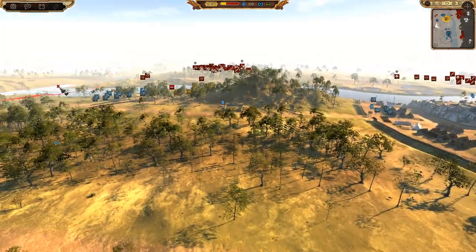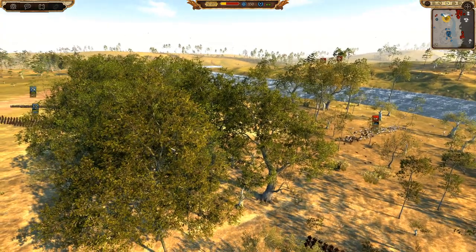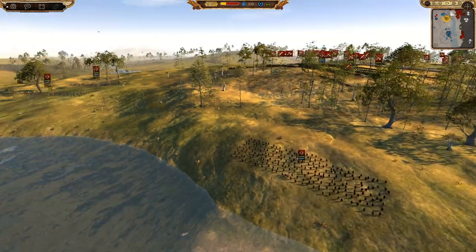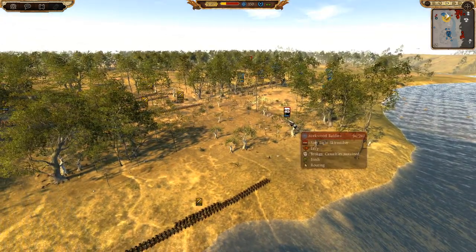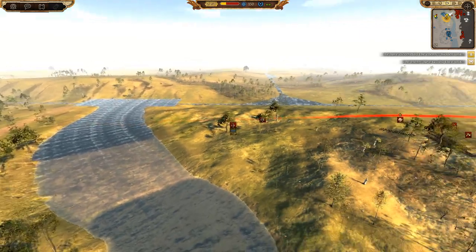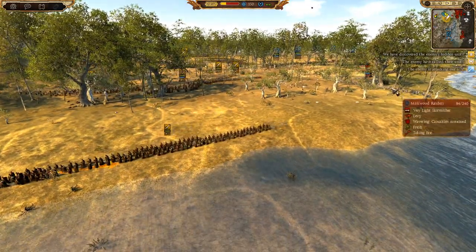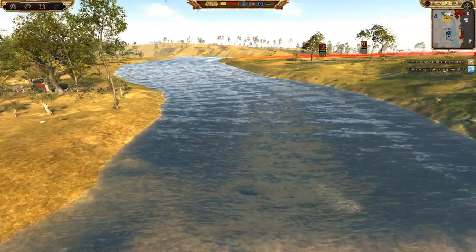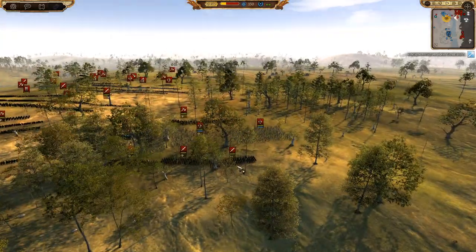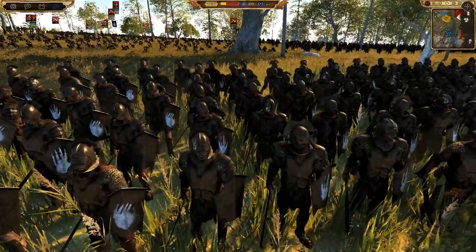We'll go to normal speed now. We have two Woodland Realm factions — I'm playing as this one here — and we're fighting a coalition of forces. We have Dolgoldur, who's got some Murkwood Trackers dotted all over the place, Murkwood Raiders here, more trackers over there, and the Elven King about to run down all of them. I stupidly wasted ammo firing at those men — a bit silly — but I had no cavalry to chase them down. We also have the Uruk-hai of Isengard over here, which we haven't seen in a while.